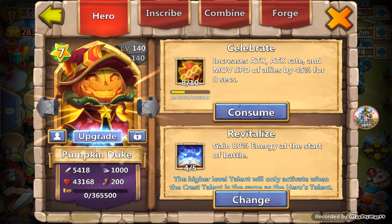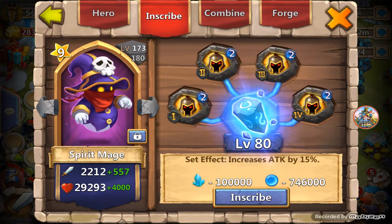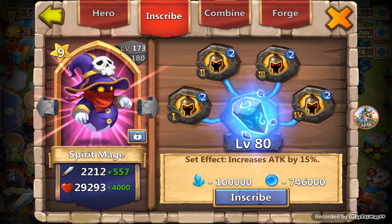First we have my Pumpkin Duke — he's evolved, level eight of ten, Celebrate four out of five, Revitalize inscription level 84, level two crest. Life Dream — just couldn't get it out. Then I have a seven of ten Magic Missile on Spirit Mage, three out of eight Bulwark. Going back — Conscription level two War God, level 80 inscription.